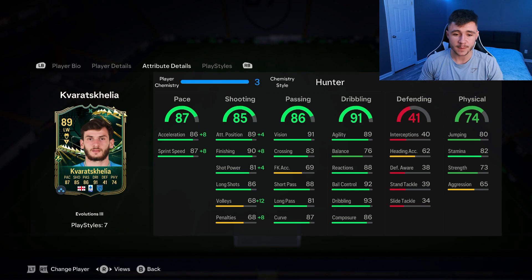85 shooting with Hunter gives him 93 attacking positioning and 98 finishing. In game number one he wasn't the most clinical, but once we got used to him in games two and three he was very clinical. The standout stat is 91 dribbling — he does have 76 balance but it wasn't that big of an issue. His high agility, reactions, ball control, and composure kind of make up for it, which was nice to see, especially with his five-star skill moves.